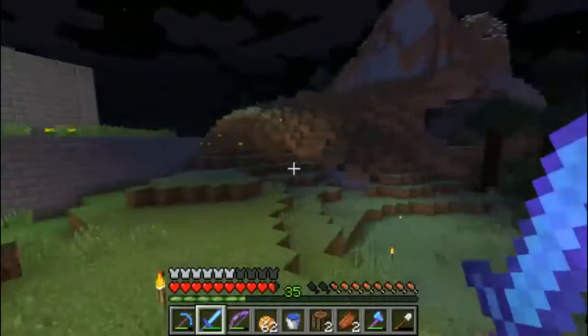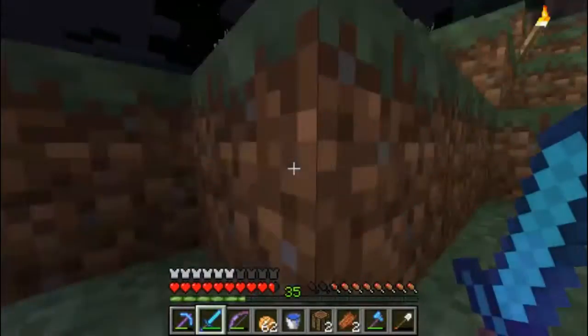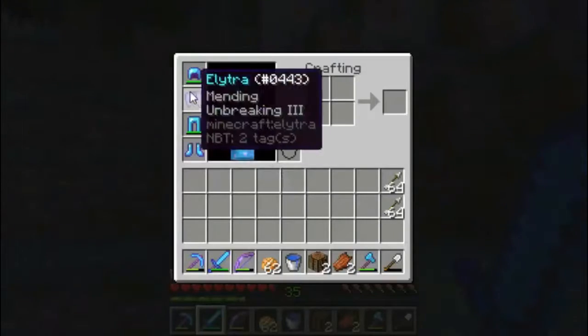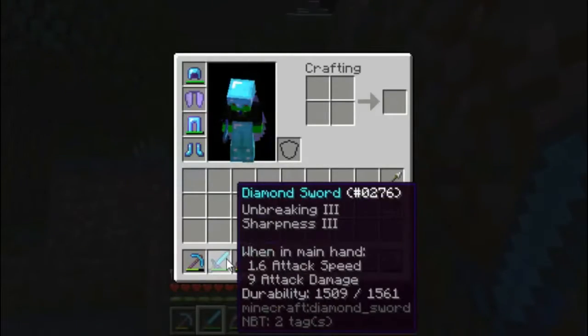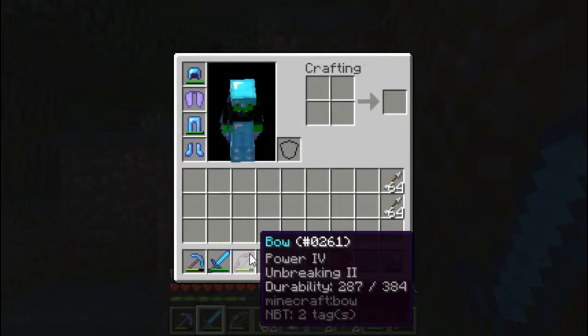I actually want to go on top of this mountain because on top of this mountain we're going to put a tower, and on top of the tower we're going to put an elytra launcher. And I actually want to tell you about this - this is not my original elytra. And my sword is not the good one, and my bow is not the good one, because I lost those things.